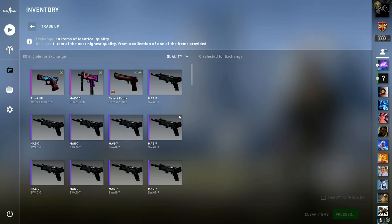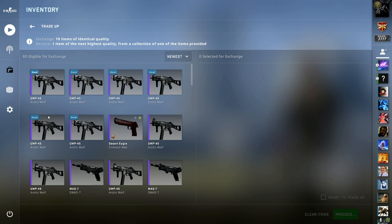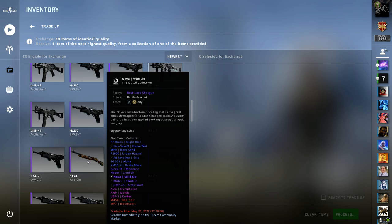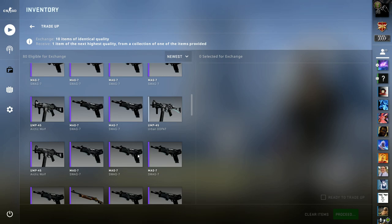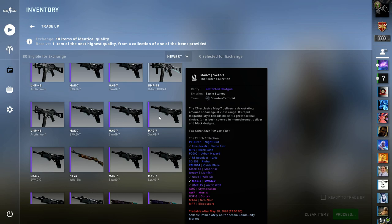You're going to want to get some battle-scarred Arctic Wolf UMPs. This cost me five dollars eighty cents because you get them all for 58 cents each. I'd recommend buying them all at 58 cents - they're all battle-scarred. You can also get the Nova, the Dix, wild sticks, the Arctic Wolf UMP, the Negev Lionfish, and the Glock Moonrise. I'd stick with the Negev, Nova, Mag-7, and UMP, but look around at the skins because their prices change quite often. That's the first four for five dollars eighty.